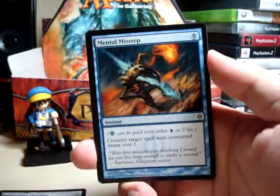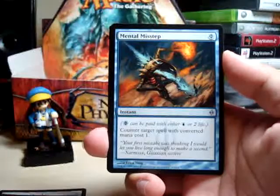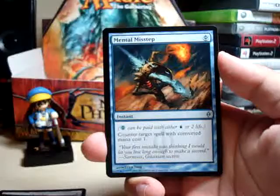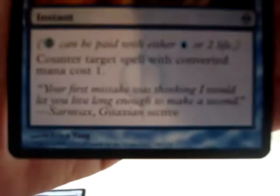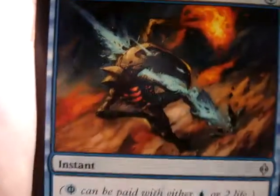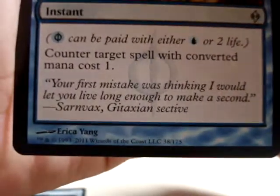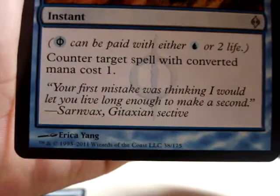It's the first one in the pack. Can you believe it? 26 packs and we only found one. But that's great. In reality, this is only my second Mental Misstep, so I'm pretty stoked. Let's take a little moment to admire this. The artwork is pretty cool, and the flavor text of course: "Your first mistake was thinking I would let you live long enough to make a second."